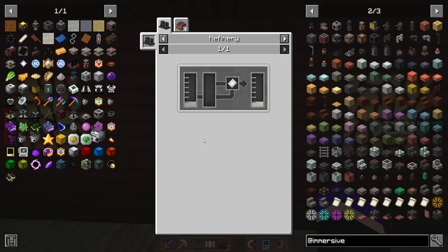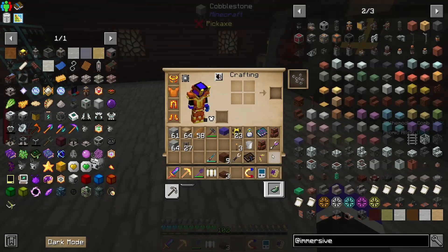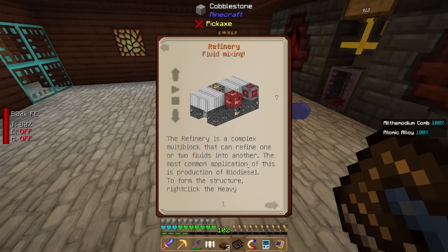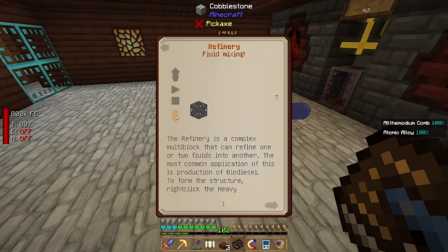I figured why not make two refineries flanking either side — should look all right. The problem is I believe these machines require energy from Immersive Engineering. I don't know if I can transfer it; I haven't messed around with that yet. These are a little bit hefty to actually get to. Let's see — a refinery takes I think three different layers.